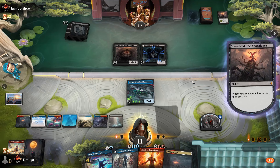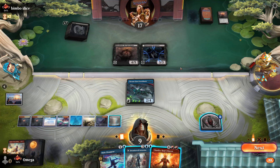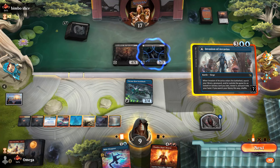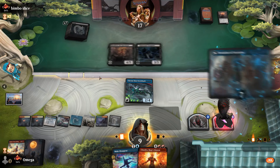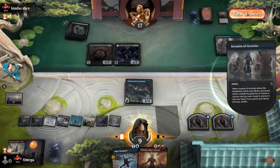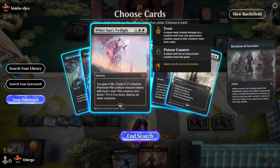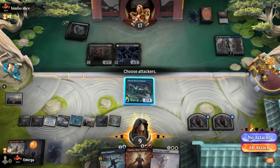We could also go Chandra and try to fish for a sample — honestly not bad, but this one is just guaranteed. Why not? We also get a nice token. White Sun's Twilight is really tempting as well — it gains us life. Consider me convinced — my own sideboard convinced me.